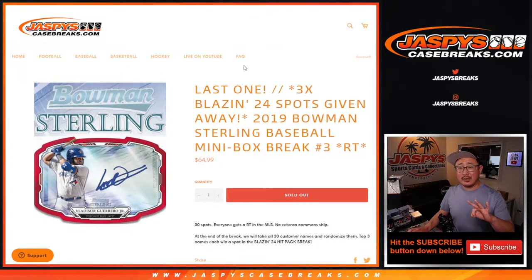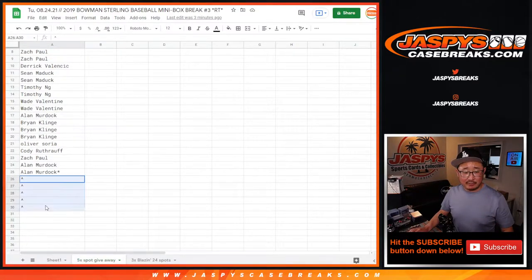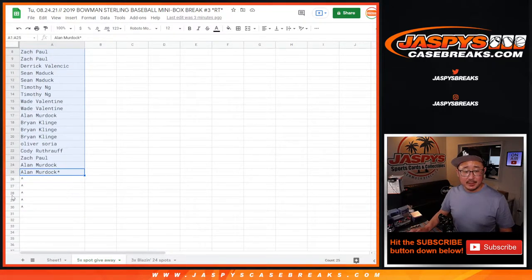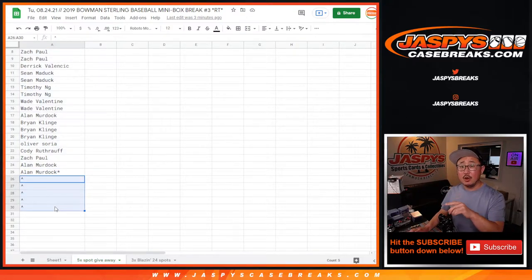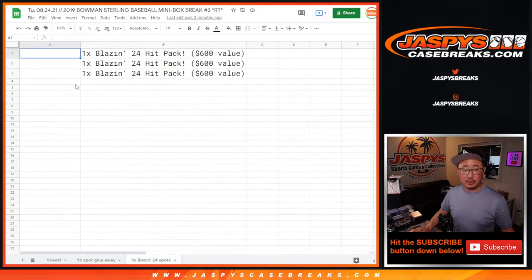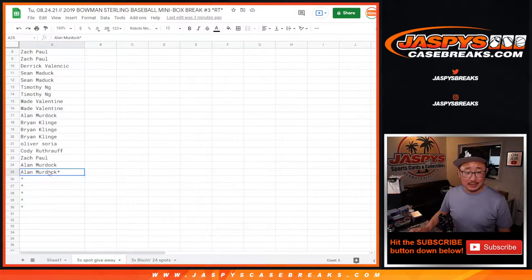Now, there's three different things we got to do here. First of all, we got to give away the final five spots in this break — we sold 25 spots out, and we're going to give away the final five. So there'll be three different dice rolls: one to give away the five spots, one for the actual break itself with a randomizer for team names, and a third and final dice roll to give away the final three Blazin' 24 hit pack spots. Should be a lot of fun, so let's get it going.